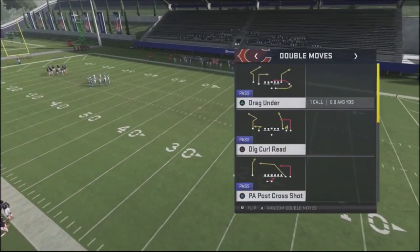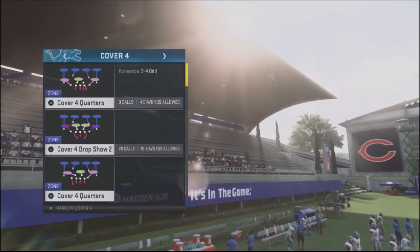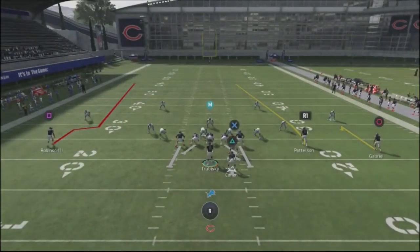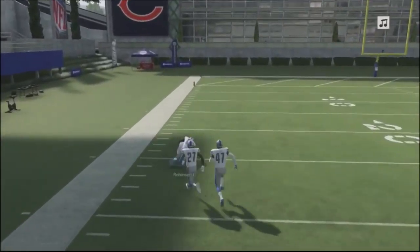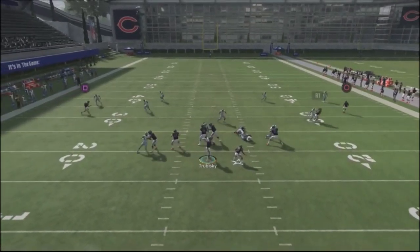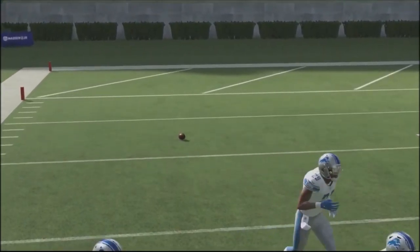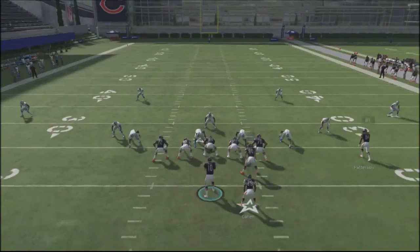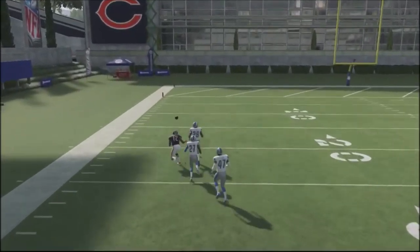Another double move concept you can use is the sluggo seam, or sluggo route. With this route, Robinson is going to get triple-teamed but he's always going to get past those defenders because of the way this route works. These guys take a bite on that little route, and you're going to get an easy huge play opportunity. Three defenders are actually covering Robinson, but the way this sluggo route is designed out of the Arizona playbook — it's got a pump fake in it — it gives you an opportunity to get that one-play touchdown.